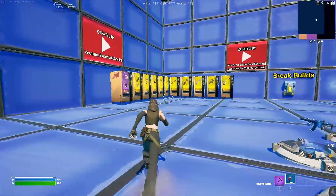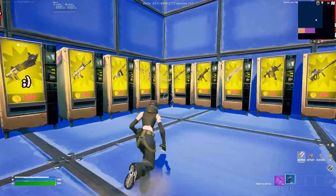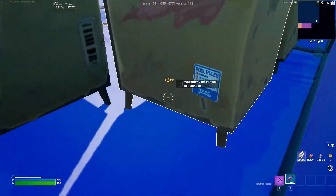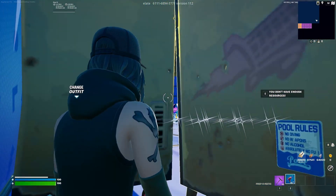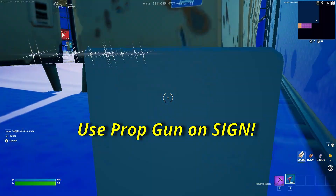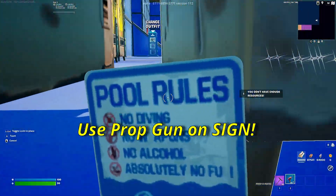Take that Prop-O-Matic and run over to the vending machines just like before. Mantle into this corner — once you're in this corner it'll allow you to use your weapons; you can't use your weapons until you're in this corner. Go ahead and click on the sign that says 'Pool Rules,' and that's going to turn us into a sign.